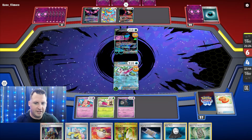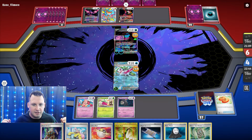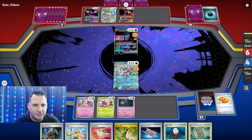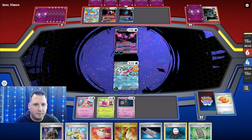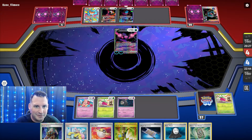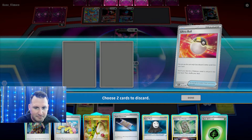I'm going to get knocked out, and then I just have to get Lumineon which will get me Arvin, which will get me a Rare Candy, and the Forest Seal Stone will get me Serena. But I need an energy, so I'm going to come up with Cleffa. They put it on Petron — oh, and they're going to knock me out. They got Monkey Dory. I'll come up with Cleffa. I'll Iono — let's see — if it's an energy card please — it is! Okay, now I can do everything.